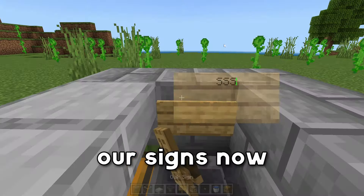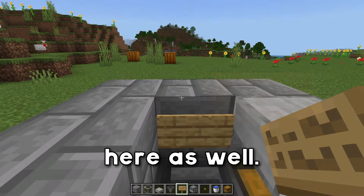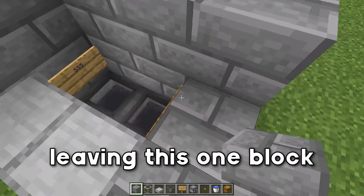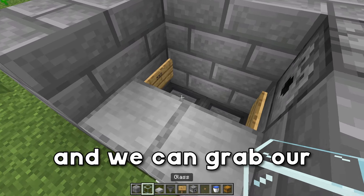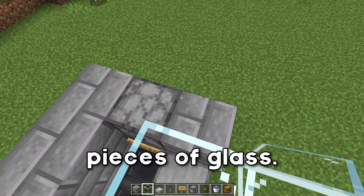We're then going to grab our signs and place a sign here as well. Then we're going to grab our blocks again and create another layer, leaving this one block open right here along with the front. We're going to go ahead and place down a dispenser right here, and we can grab our glass now and place down one, two, three, and four pieces of glass.